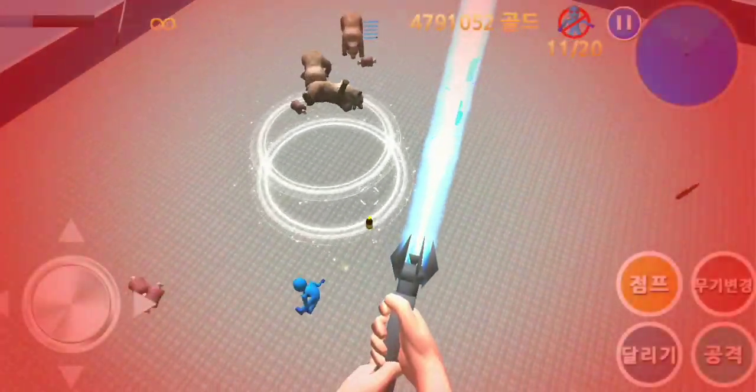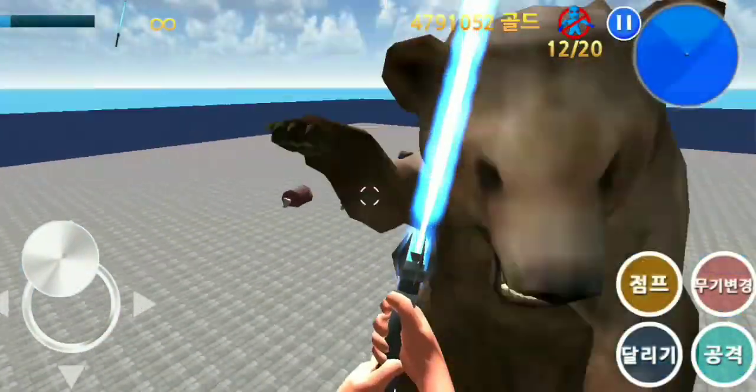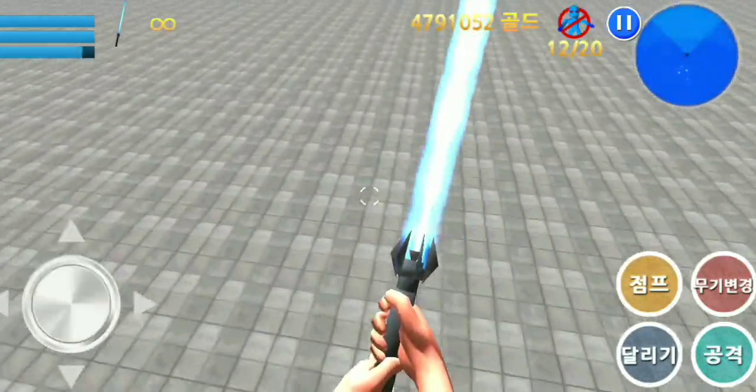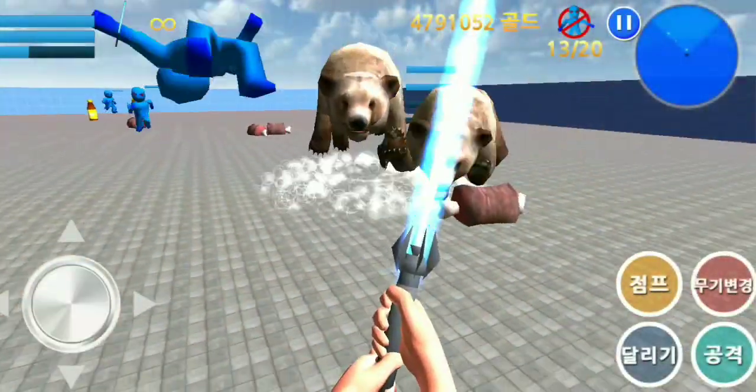There is a boss who is the first one. A one-way boss? No, he's not. He will have to continue to bomb. Now, F-10 is a boss.